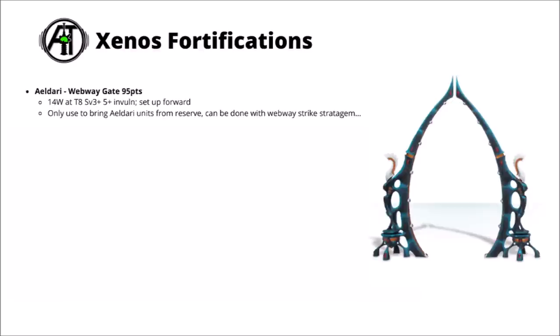Moving on to the Xenos, starting with the Eldar. Their Webway Gate is 95 points, 14 wounds at toughness 8, but unfortunately it's just really quite over-costed for the only thing it does, which is bringing in Eldar units from reserve. As Eldar can get unrestricted Deep Strike with their Webway Strike anyway, it does feel a little pointless. Why would you pay for a fixed Deep Strike in one given location, which still doesn't allow you to set up closer to the enemy or set up turn one in most matched play games? I'd be quite surprised if we don't see some change to its rules with the new Eldar Codex.